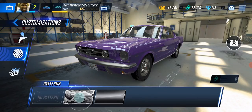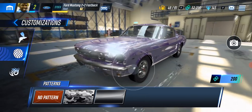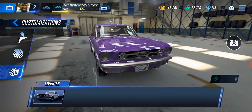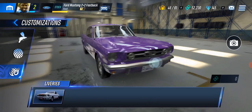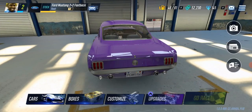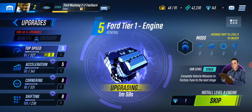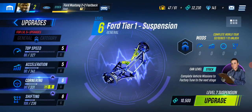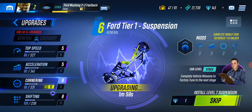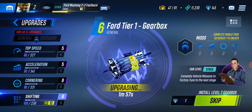What else do we have here? We have some actual patterns — I can go camo, I can go this really obnoxious chrome color. And there are also some additional customizations you can do for your car as well. And what game would be complete without some upgrades? As you acquire cash in races, you can use that cash to upgrade your car's top speed, acceleration, cornering, shifting, and all of this stuff is very noticeable while you're driving. Nice little upgrade time here, but nothing too crazy.